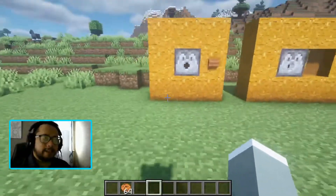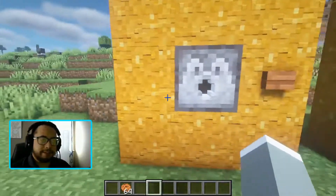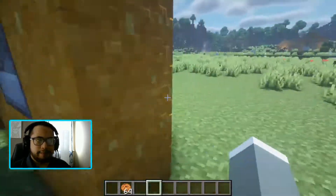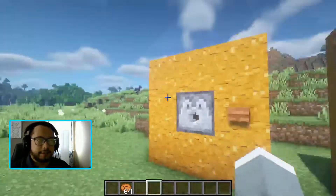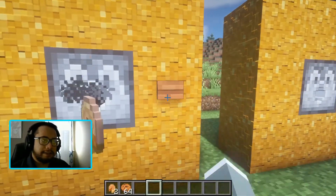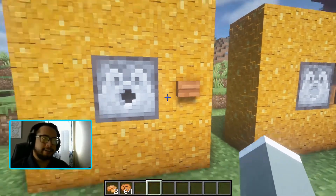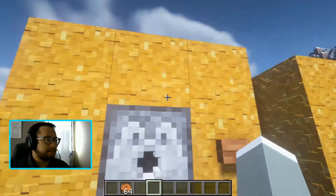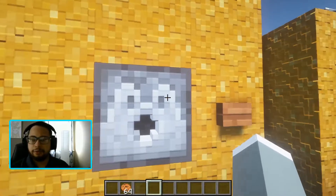Alright, so we have a couple of things set up here. First thing is very simple — we have a dispenser with some pumpkin pies in there. There's no redstone involved; pushing the button gives you a very easy fridge. If you wanted to decorate your house a little bit, just get a dispenser and a button against the wall and boom — you've got food.